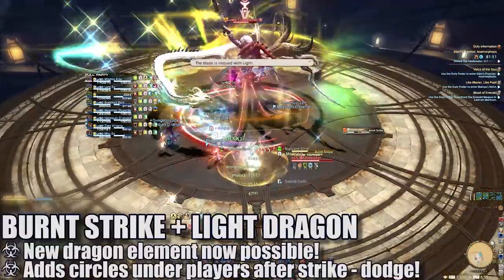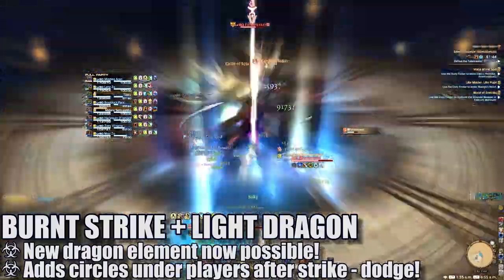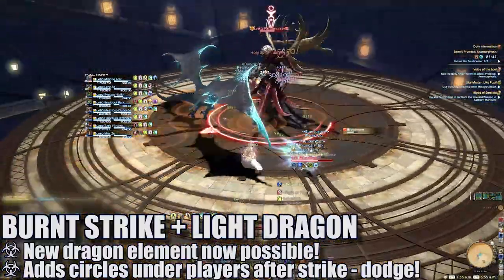From here on out, the boss can cast Burnt Strike with his dragon glowing with light. This light glow adds additional AoE circles underneath all players after the attack that players will need to quickly move away from.